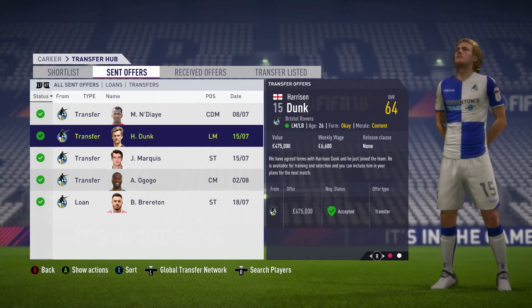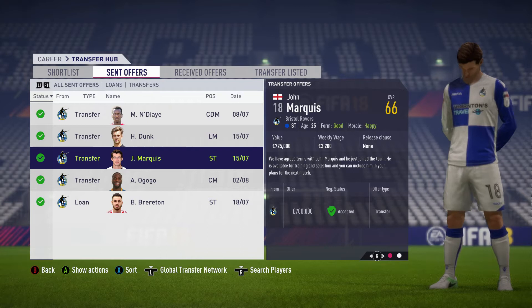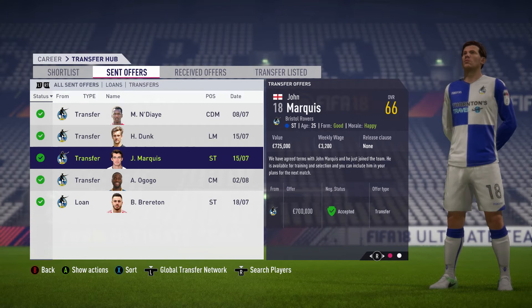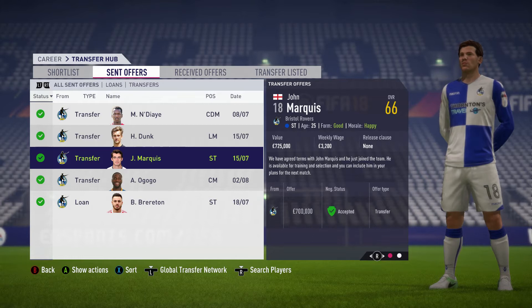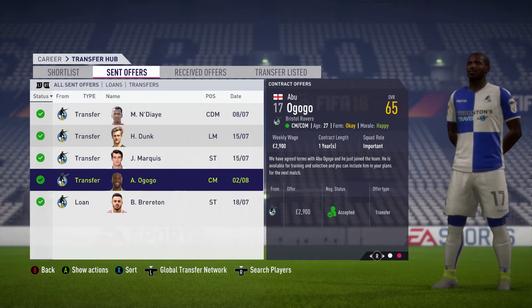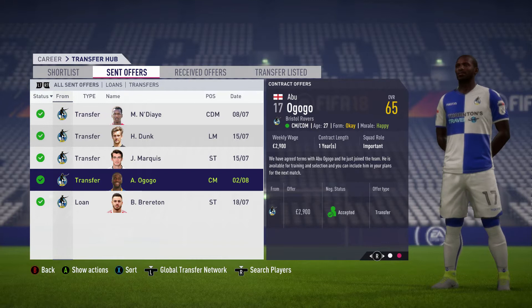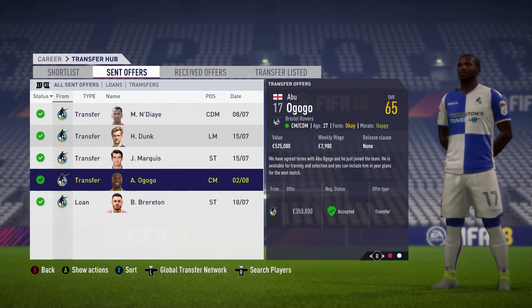John Marquee — I was really pleased to bring him in, and for less than his value as well, just £700,000. I felt that we needed a target man, someone with a bit of physicality, and he fits the bill — just over £3,000 a week. I'm delighted to bring him in; I was surprised we could get him so cheap. Abu Ogogo was also in his final year of contract, so I got him for £350,000 despite his value being over £500,000 — just under £3,000 weekly. He's got energy, but I'm not sure he'll be a first-team player yet.